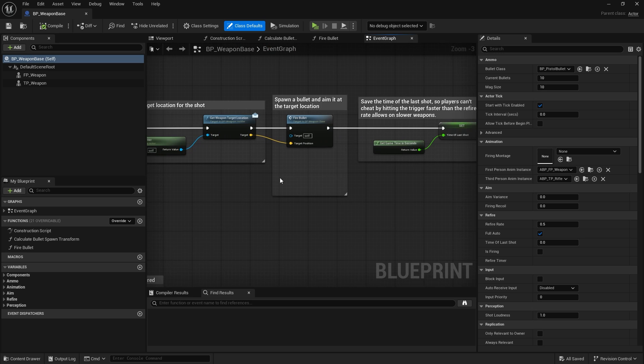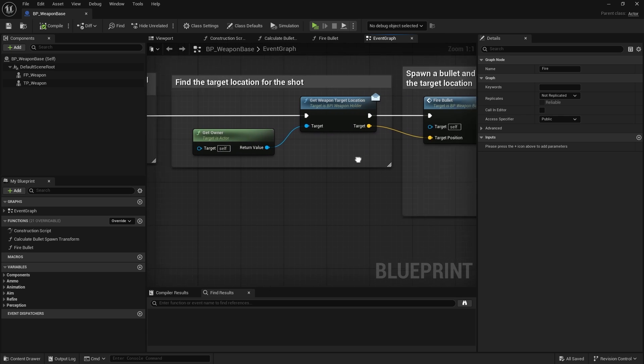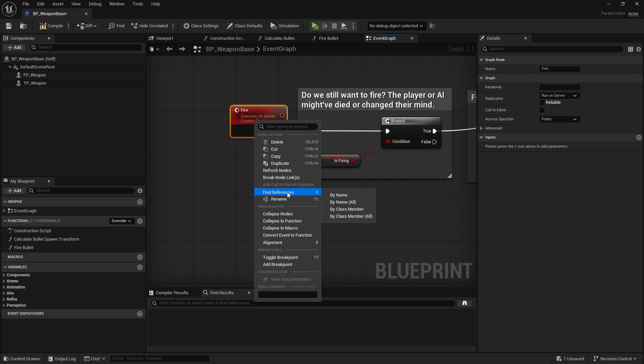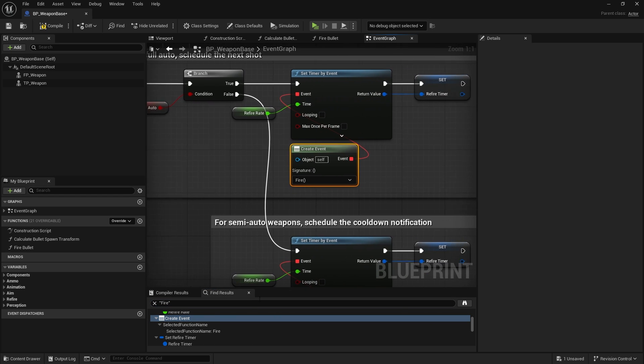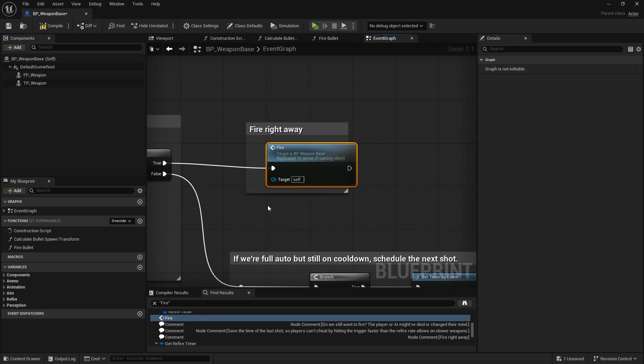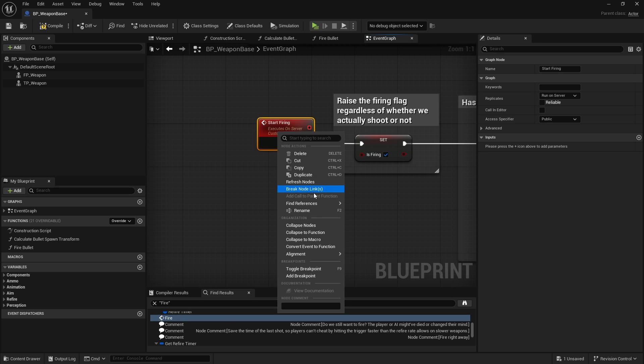On Weapon Base, here we have the fire function — this fire event — and as you can see it's going to be checking all this stuff. I want to make sure that this is happening on the server. Firing should be triggered from the client for this to work. Looking for the fire call: Start Firing here has Run on Server — I want to make sure that's set to Run on Server too. Any event that's happening should be Run on Server until you get back to the client-driven event.